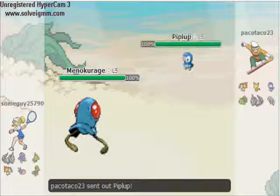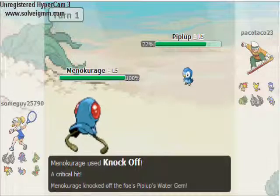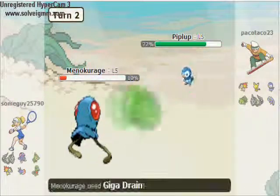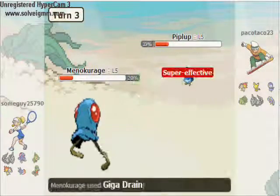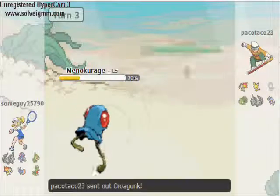I lead off with my Tentacool, he leads off Plup Plup. I go for the Knock Off, I take off his Water Gem, he goes for the Hidden Power — that's probably like Hidden Power Electric or Grass maybe. So I go for the Giga Drain, I meant to add Scald but I didn't. He goes for the Drill Peck, I take him out.